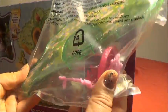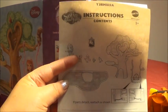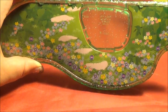Here is the tree base and the swing. Here we have the tree and these are the instructions. And here we have Sofia and the animals — we have birds and a squirrel. Now let's put our playset together.